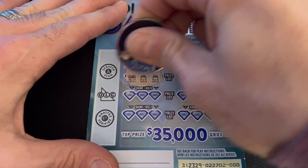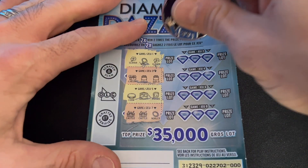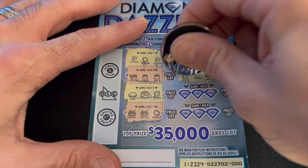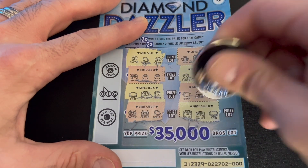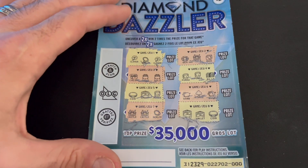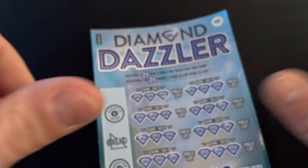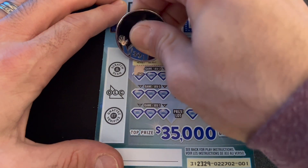Nothing there. Two castles — nope. Nothing. Gem — nope. Purse, purse, bills. Piggy — nope. And two wallets and a coin. Very easy to scratch; there's not much to miss. You need three identical symbols. If you do get the 2x symbol, it will be with two like symbols as well — kind of like a wild — and then you win two times the prize.